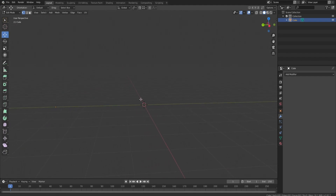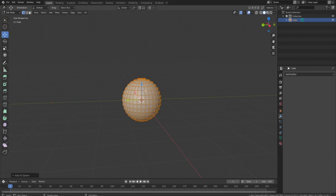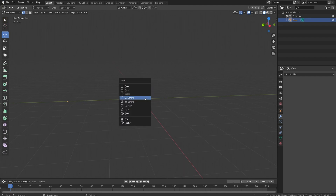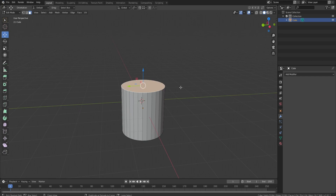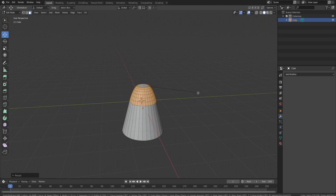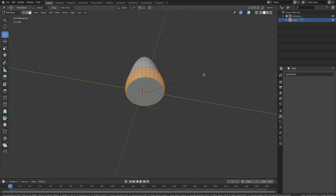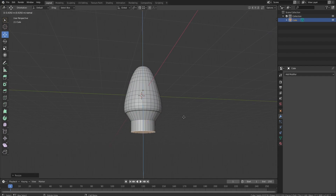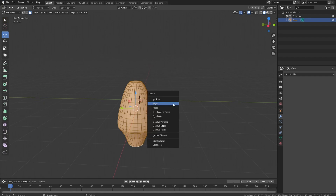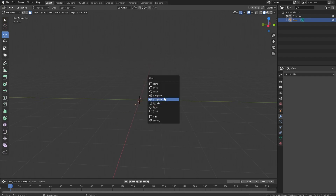The next thing I use every single build after figuring it out is called Proportional Editing — it's right up here. This would have saved me the most amount of time when I was starting out. Say I wanted to make an egg. When I was starting Blender, I would have grabbed a cylinder, gone to face select, then beveled it — scaled in first, beveled the top, then beveled the bottom. And as you can see, it doesn't really look that good. That approach is silly.